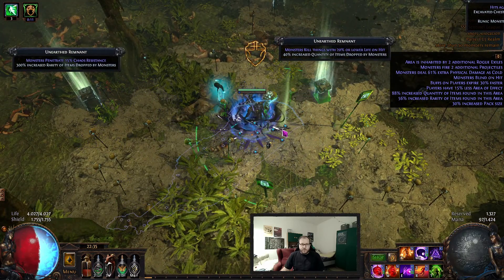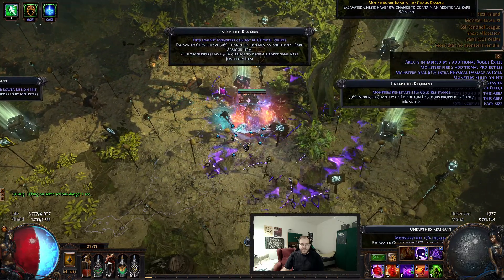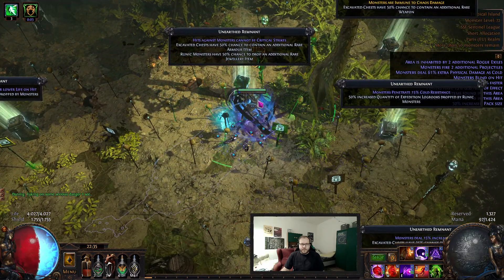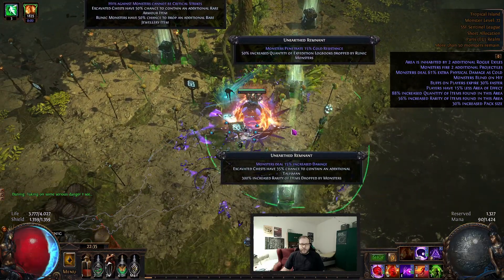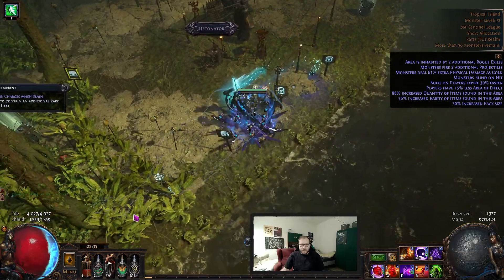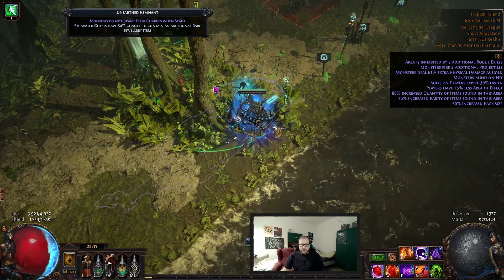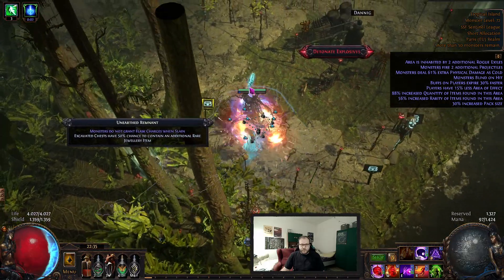I'm running the expedition now. This map does have an additional suffix — great, good to chaos, that's not good. Let's see what's down here and what's active.